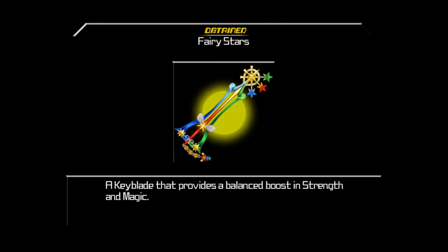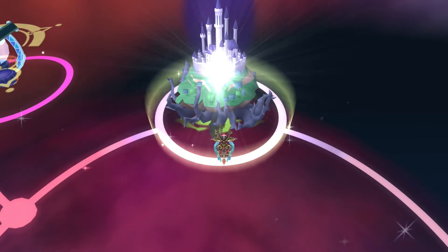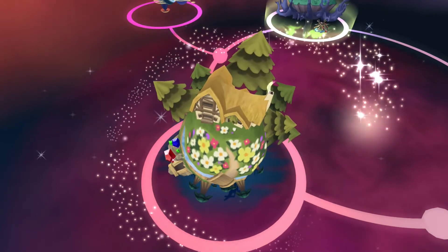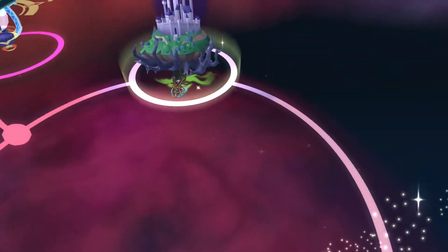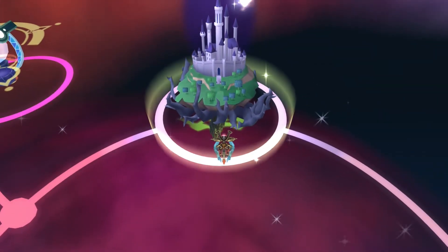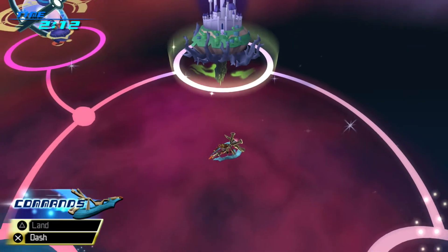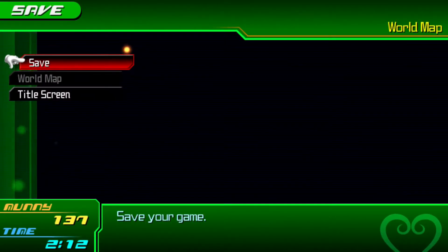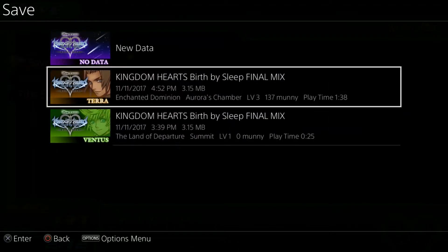Such a search may take some time. Ooh, a new keyblade — Fairy Stars. Keyblade that provides a balance in strength and magic. We're definitely equipped in that. Locked all these new worlds. Then we'll see you later.